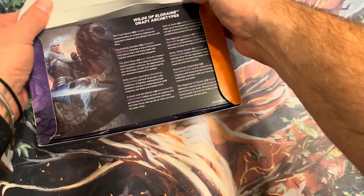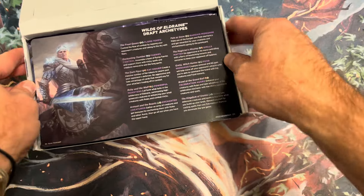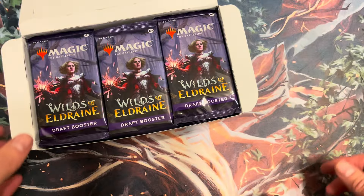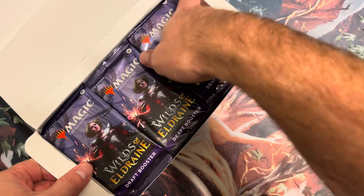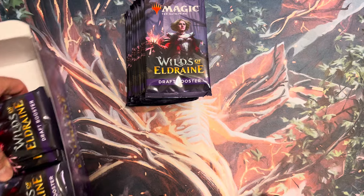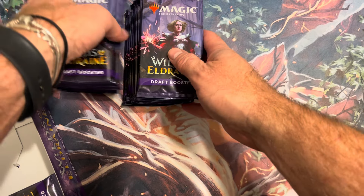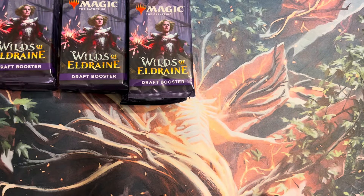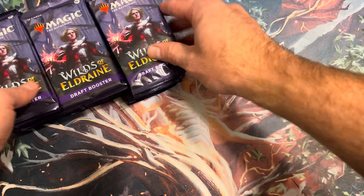We're doing draft boosters, which we don't normally do, so we're gonna go fast. This set has some cool money uncommons — Up the Beanstalk is about three bucks right now. There are also good mythics: Beseech the Queen and Agatha's Soul Cauldron are hitting some nice prices. This will be in standard for a while, so it'll be cool to see.